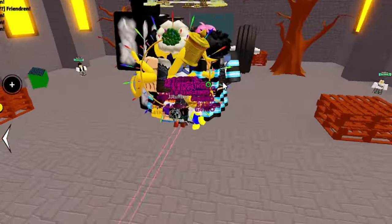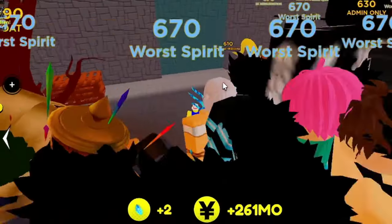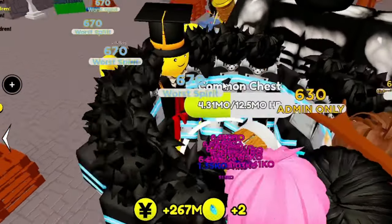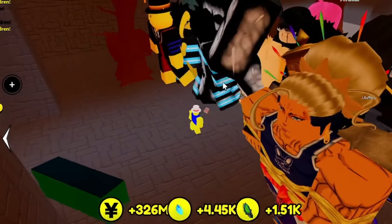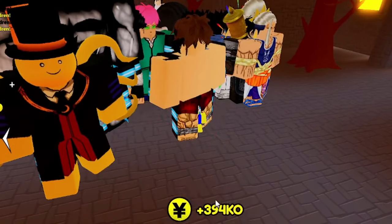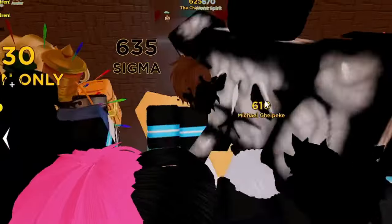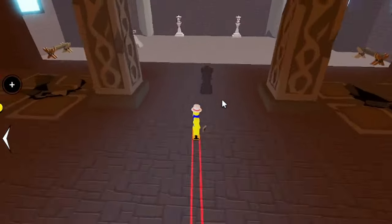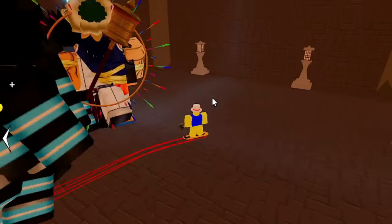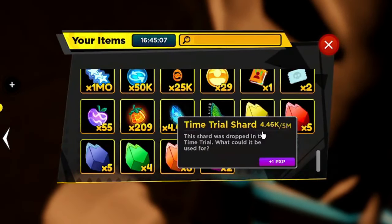We're going to hit up the next five rooms on our 1,200x drops multiplier — you can still see it at the bottom right of the screen. Here's the next couple of rooms. We got one common chest and there's another chest on the other side — a rare chest. At the very bottom of the screen: 4,000 trial shards, and about 3,000 to 4,000 of some other stuff. That's pretty good. Let's keep running through this trial.